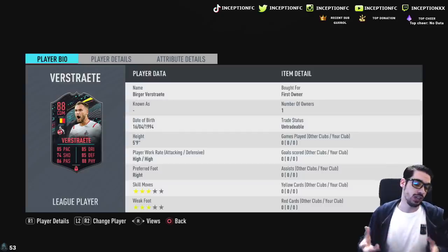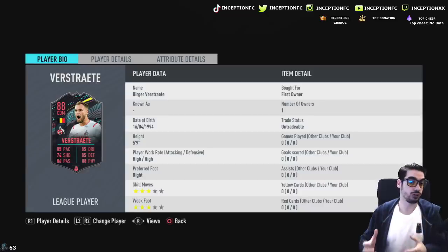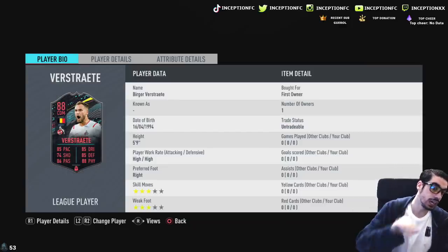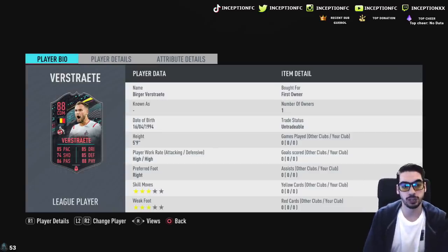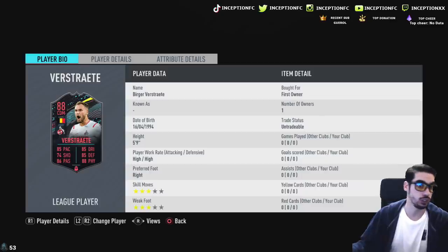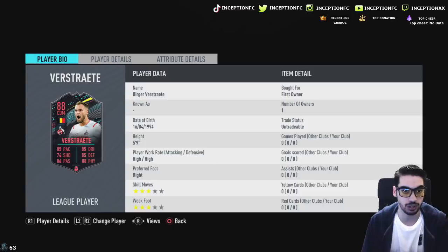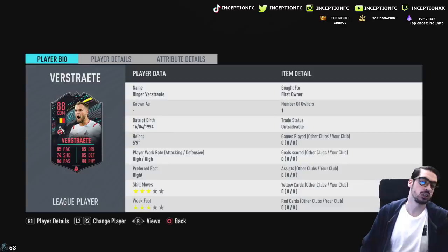We're going to be trying out both Makalele and Veristrata at the same time as CDMs and see what their off-the-ball movement is like with each other. Veristrata is a high-high work rate player with a preferred foot on the right side, so because of that, I like to use those types of players in the right center defensive mid position mostly. We're looking at a player who is five-foot-nine with high-high work rates and three-star three-stars.